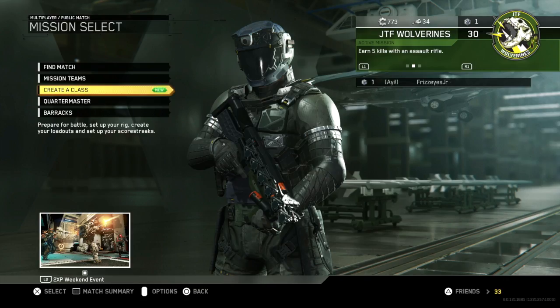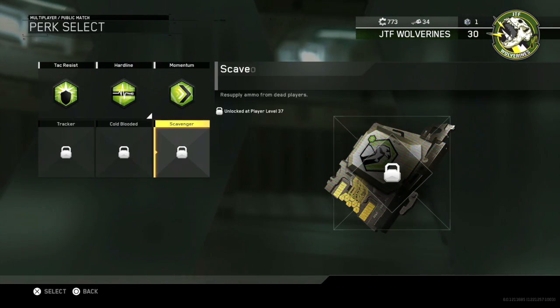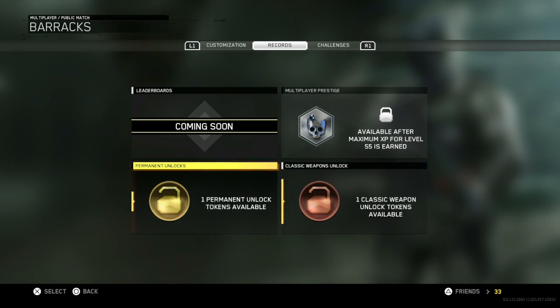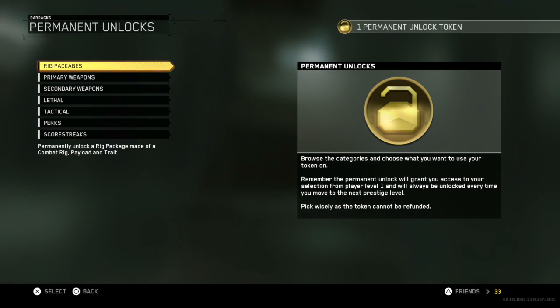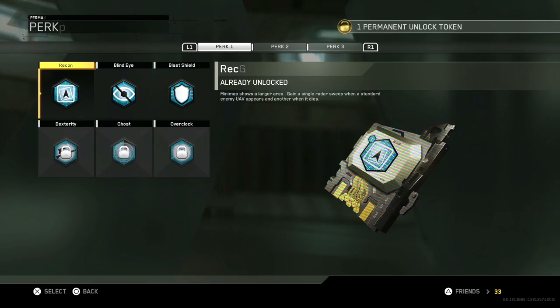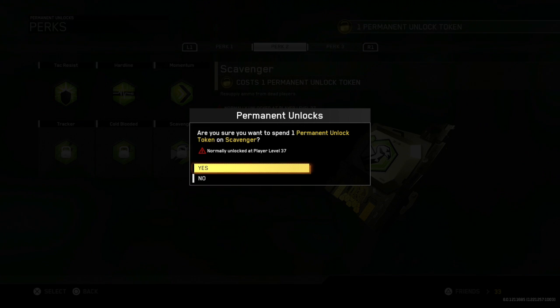Before we go, I'll open a supply drop, but I want to show you guys what I'm going to personally unlock. I decided to go with Scavenger. Here we go — permanent unlocks. Remember, the permanent unlock will grant you access to your selection from player level one. I want to take Scavenger — there it is.